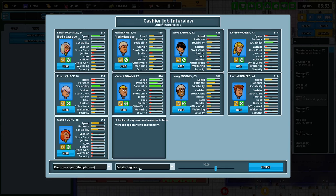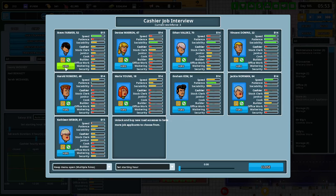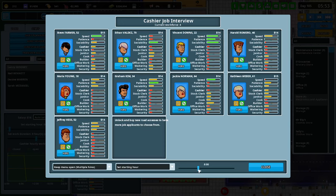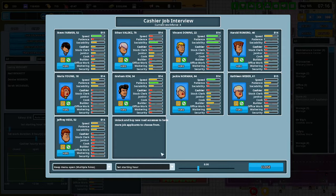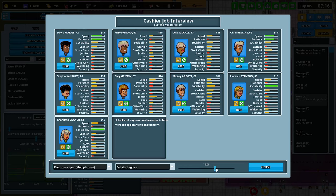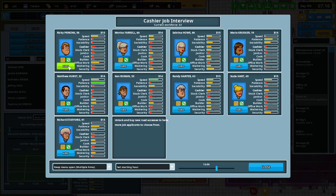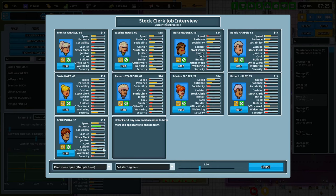Opening hours — midnight, we're only going to need like four staff. Cashier — not getting very good cashiers, shocking. Let's go four, five, six, seven, eight, nine, ten — fifteen. Let's just hire fifteen. Four o'clock — done. Let's go stock clerk: midnight, go one, two; 8am we'll go with four — two, three, four; and four again.